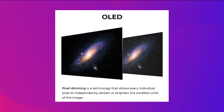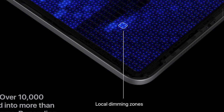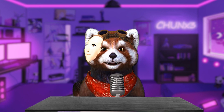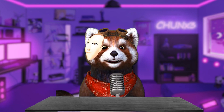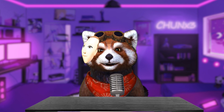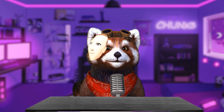Unlike OLED, which can turn off individual pixels, local dimming turns off sections of the screen called dimming zones. But controlling these zones isn't always easy and not accurate, and that can cause a blooming effect, also known as the halo effect. You will notice it especially when there are bright objects on a black background. The blooming effect can be reduced with more dimming zones, and professional-grade monitors feature over 2000 dimming zones, resulting in a contrast ratio that rivals OLED displays.